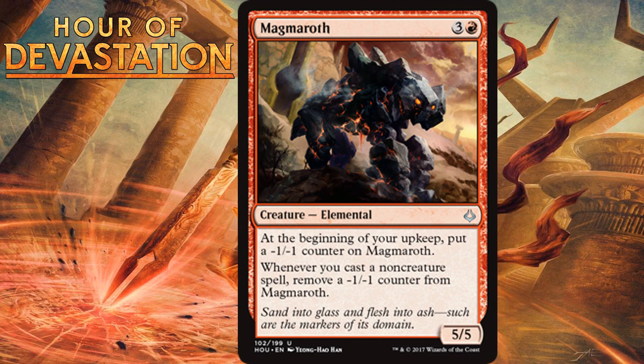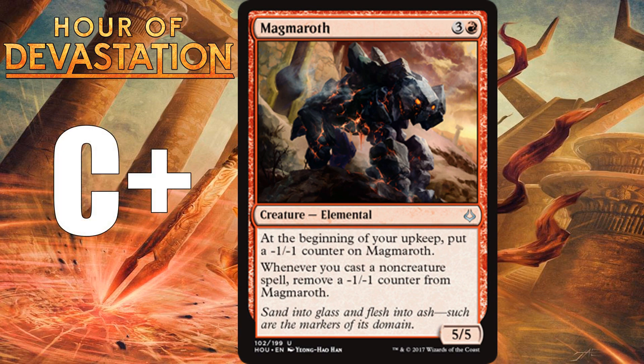Magmaroth, for three generic and one red, is a 5/5 elemental at uncommon. At the beginning of your upkeep it gets a minus one minus one counter, but whenever you cast a non-creature spell, you remove a minus one minus one counter from it. A four-mana 5/5 is nice, but one that shrinks every turn would be like a D on its own. This card fits well into blue-red spells or any deck with lots of non-creature spells — it won't be hard to keep it at least 4/4 most of the time. It also has Prowess-like combat shenanigans. It's a C-plus in decks that can take advantage of it.